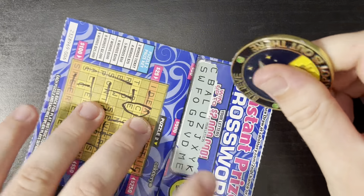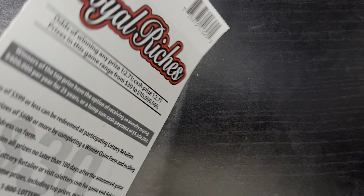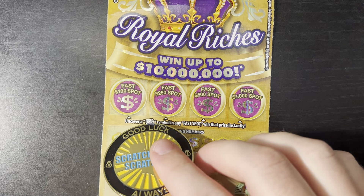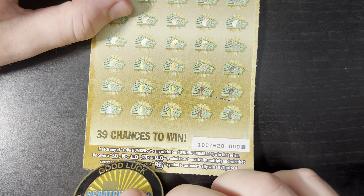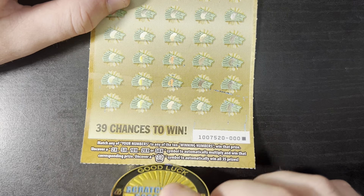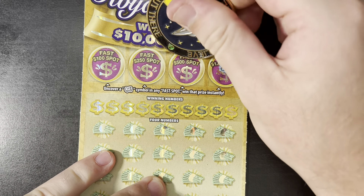That one's for a 5x. Moving right along, let's see if this $30 ticket can save us. Okay, odds here are 1 in 2.71. Up here we're looking for that cash roll to win 100, 250, 500, or a thousand. Down here the 2, 5, 10, 20, or 50x, or that crown as the win-all. Let's see if we can get ourselves a symbol win — that would be awesome.